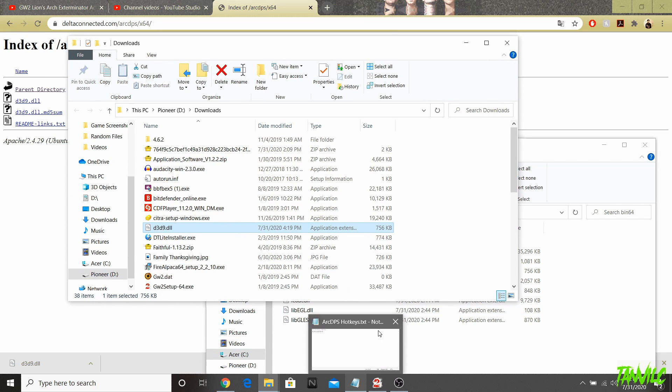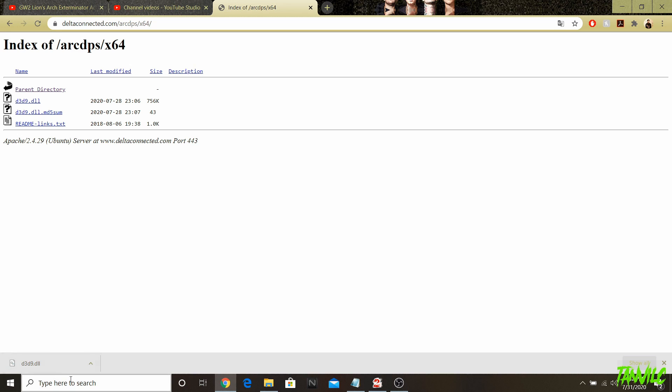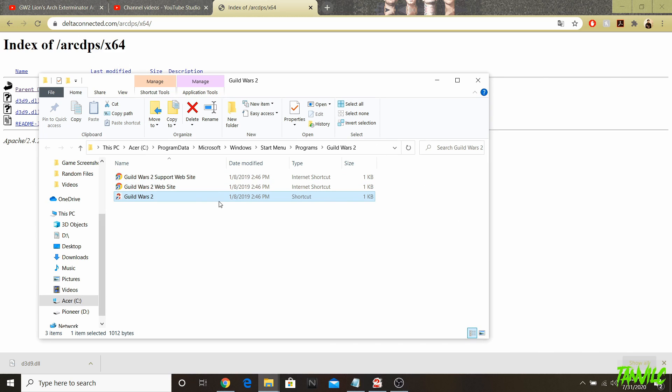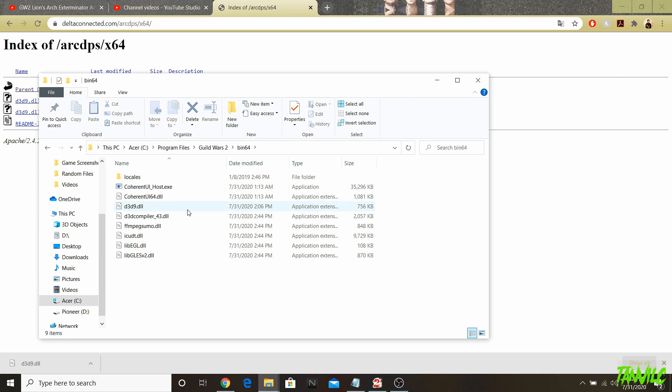It doesn't matter where you drop it in there — just drop it in and it'll copy. Make sure you do not have Guild Wars 2 open while doing this because it could crash the game. If you can't find the Guild Wars 2 folder — it should be under Program Files — just go to Start, type 'Guild Wars 2,' right-click the shortcut, and hit 'Open file location.' Then right-click the shortcut again and hit 'Open file location' to get to the executable file, where you'll see bin64 right there.